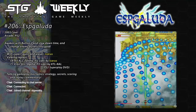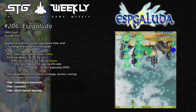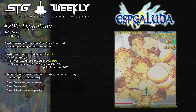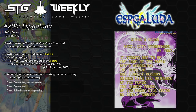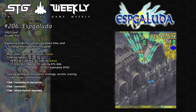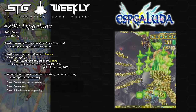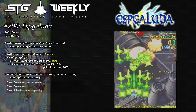Alright, here we are once again - STT Weekly episode 206, covering ESP Galuda. This has been a requested game for an episode for probably years at this point. One of those Cave games that's fairly popular and did get a pretty good PlayStation 2 port back in the day. I'm going to be co-hosted by Maximo.